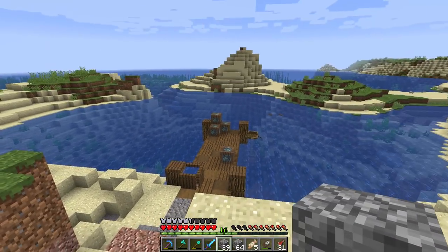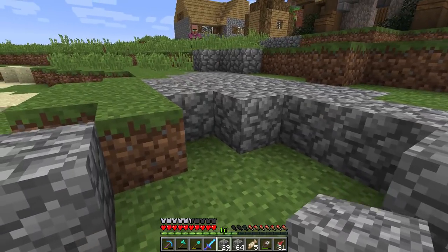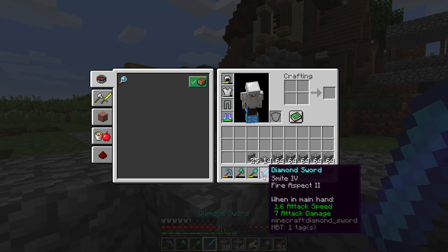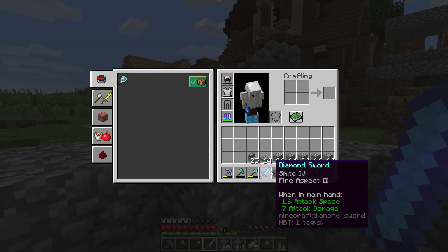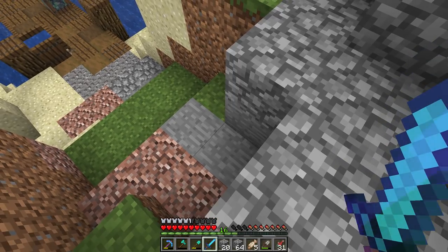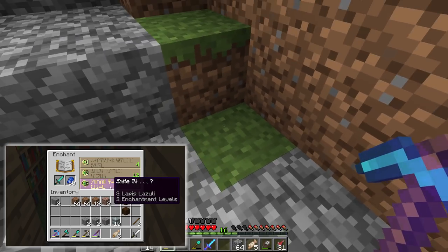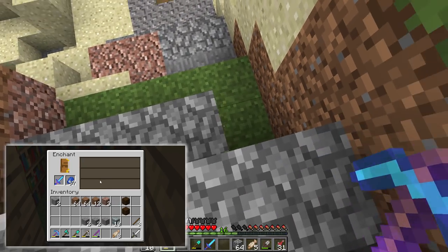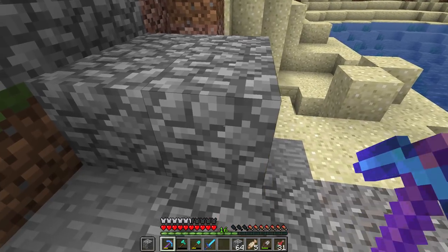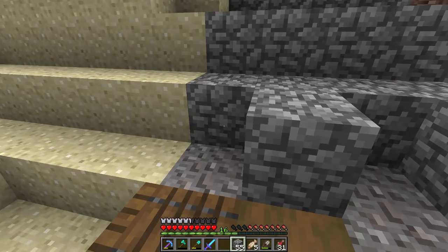So in between this episode and the last episode, I've been doing some very big work around the world. Did a bit of mining, did a bit of enchanting. We've got this super cool diamond sword here with Smite 4 — I could have sworn that was 5. You guys can tell me if I'm going crazy or not. But anyway, Smite 4 and a flame sword is a pretty neat little sword.